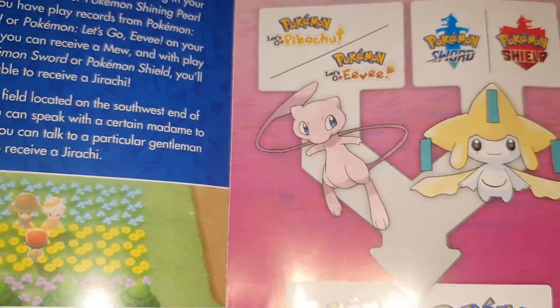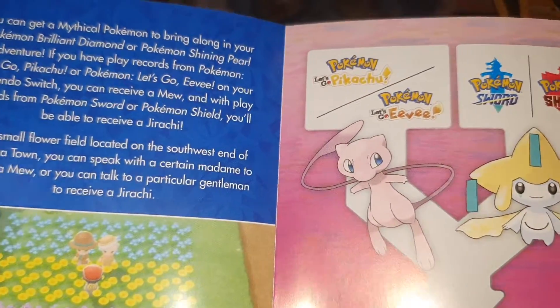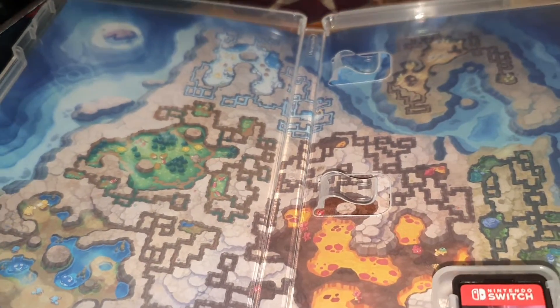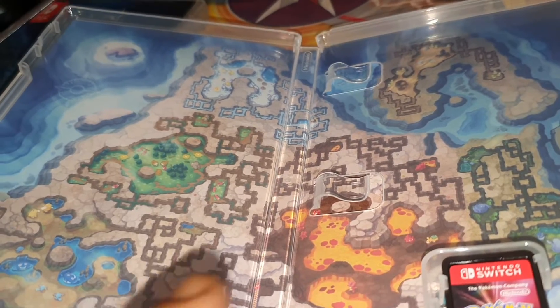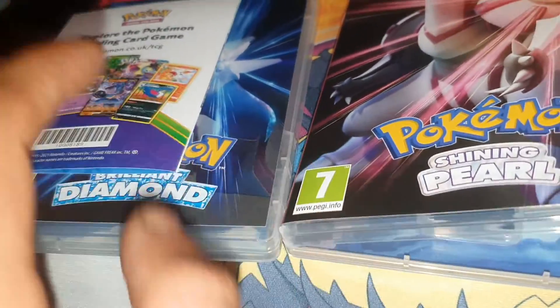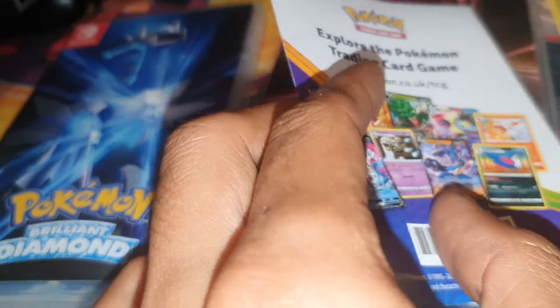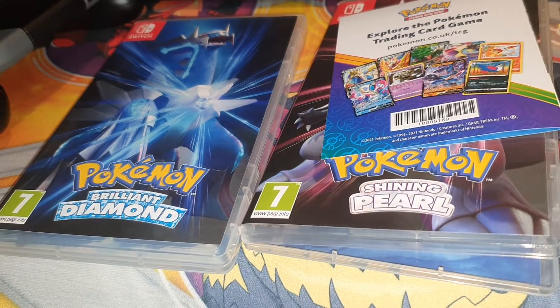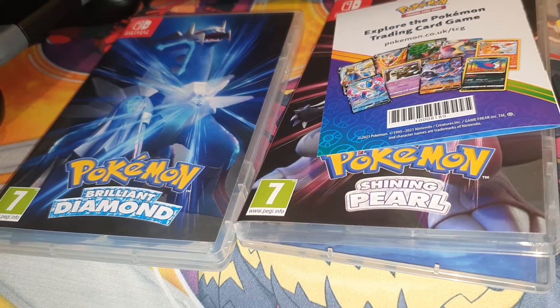Exactly the same as you can see — just a different part of the Sinnoh region map visible. I prefer this background actually, it looks really cool. So I've got myself another Jirachi — I'll have one in Shining Pearl and one in Brilliant Diamond. Let me know which one you got! Thank you all for watching, don't forget to subscribe, turn on post notifications, leave a like on this video, and I'll see you all soon.